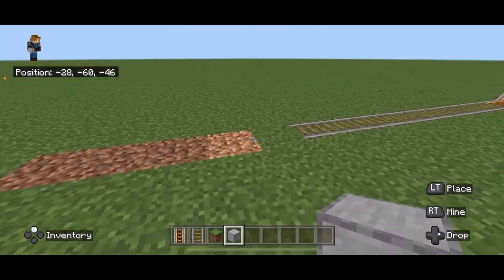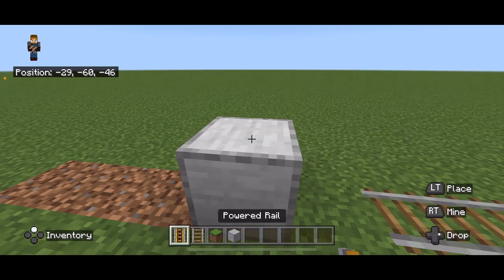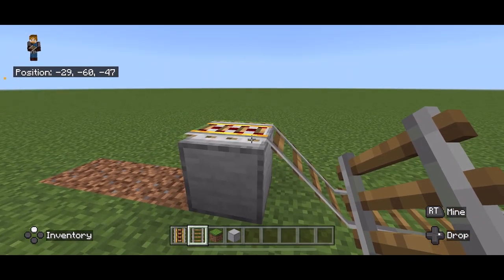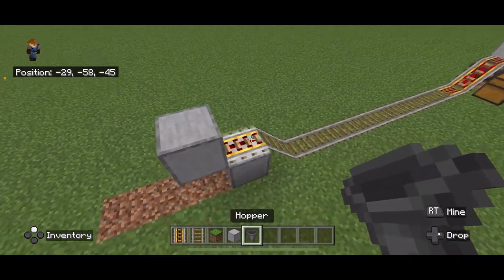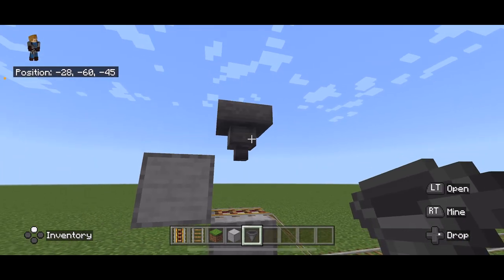For the minecart loader you will need just a little bit of elevation, so let's place a block there. We're going to place a powered rail on top of that block and a regular rail leading up to the powered rail. Then we need a block right here just like that. Crouch and place a hopper above the powered rail, placing it right there.